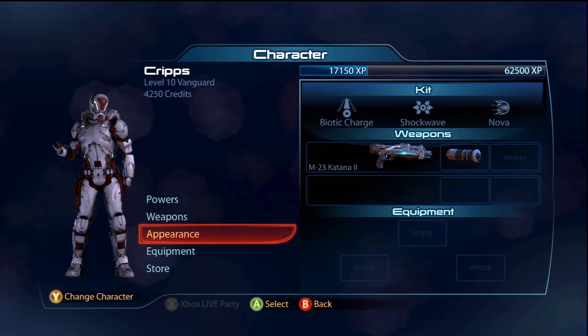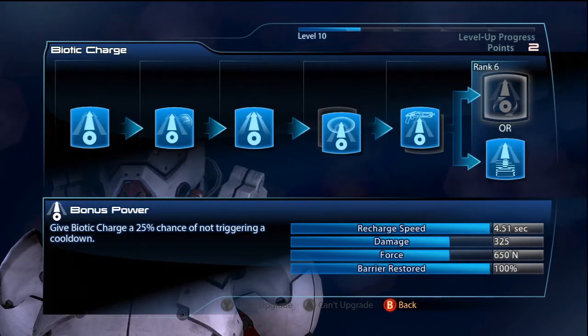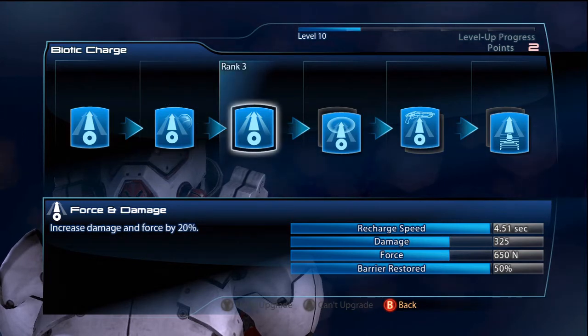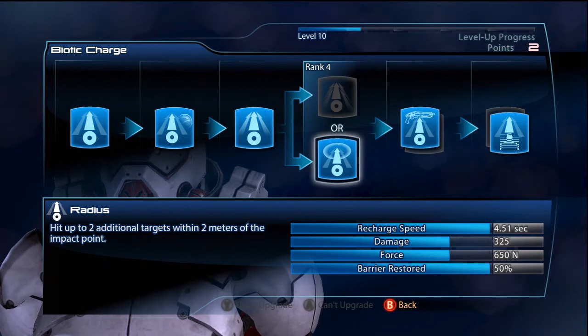This is how you want to spec your Vanguard. Into powers, you want to get Biotic Charge as high and as quickly as possible. I'll show you how I've done my Biotic Charge — I think this is the best way for Horde. I've gone for Radius, so I can charge into a group of people and stun them all — two additional ones will be stunned.